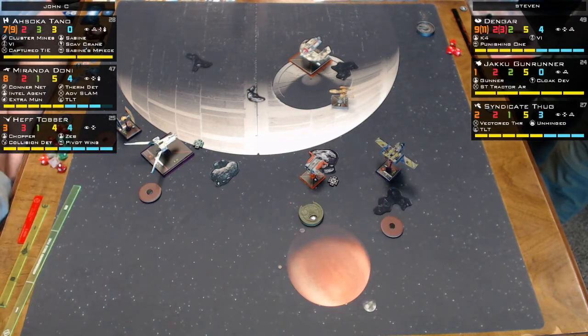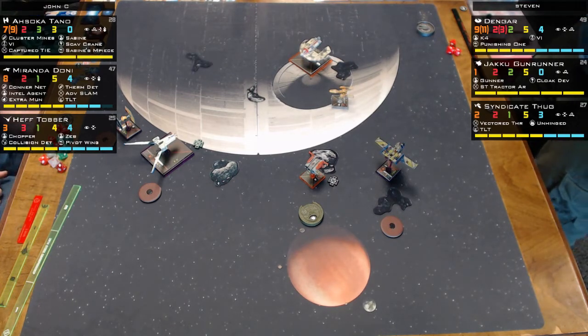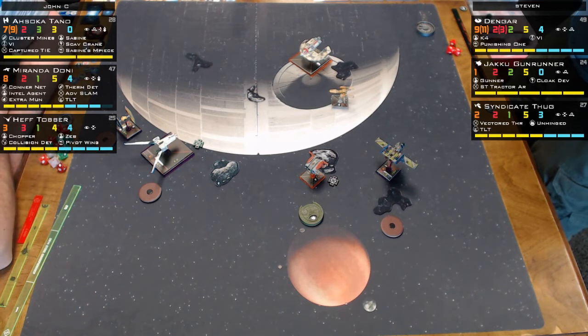The strategy is to fly in, take shots, try to kill someone, get bombs back, and repeat like a Sabine hall — using the K-wing's bomb loadout effectively. Interestingly, the tractor beam is an action, not an attack, so the Quad Jumper could tractor beam Ahsoka onto a rock instead of going after Miranda.